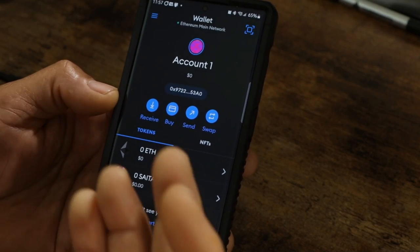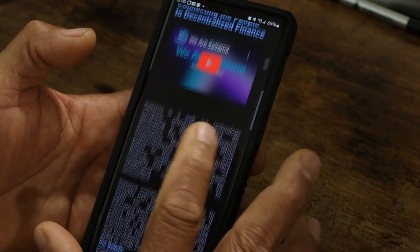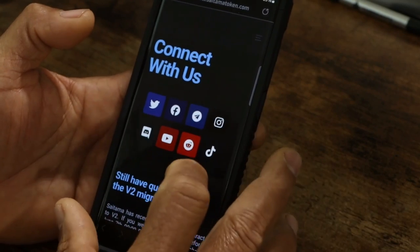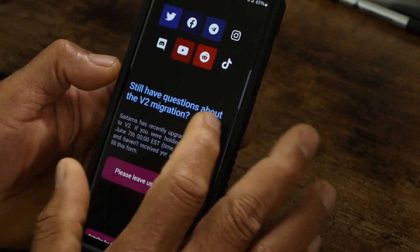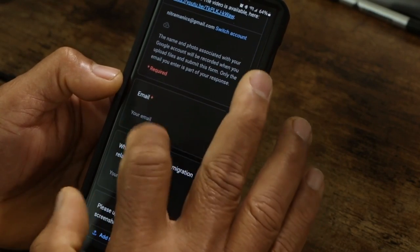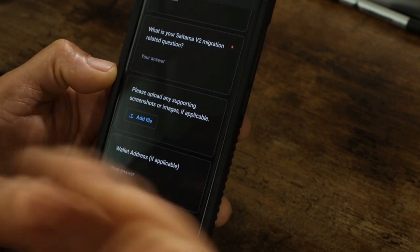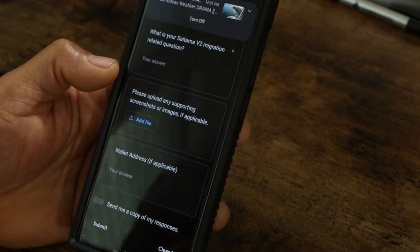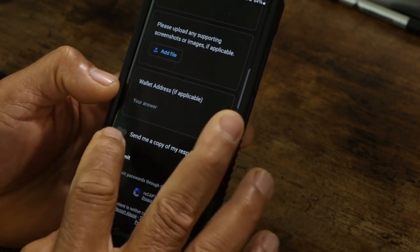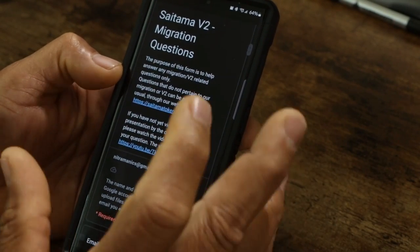Again, if this doesn't work, go to the Saitama website and fill out the form they have there. When you get to the Saitama website, scroll all the way down to 'Contact Us.' It will ask if you have a question about the V2 migration — before filling it in, they ask you to watch their video. Enter your email address, describe your migration question, attach any screenshots showing you have the old V1 token, include your wallet address, and then submit the form. That's the only thing you can do if your tokens have not arrived.